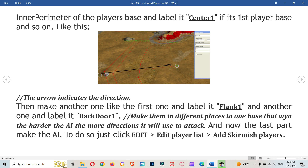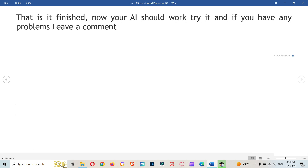Then make another waypoint like the first one and label it 'flank one', and another and label it 'backdoor one'. Make them in different places pointing to the same base — the harder the AI, the more directions it will use to attack. For the last part, to add the AI, go to Edit > Player List > Add Skirmish Players. That's it — your AI should now work!